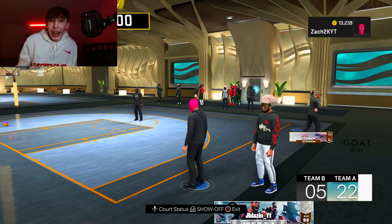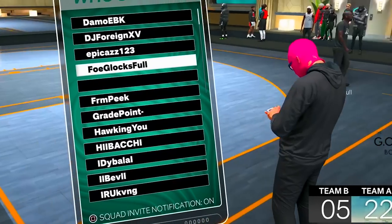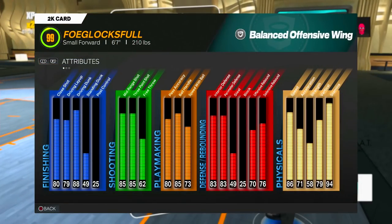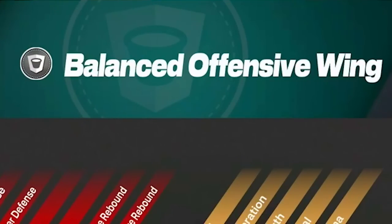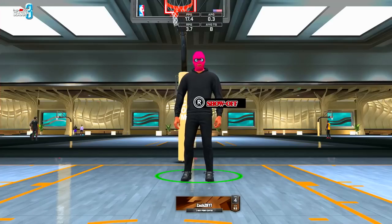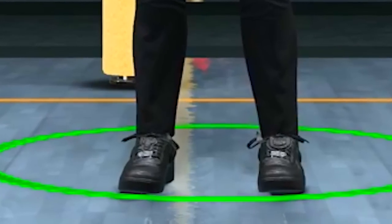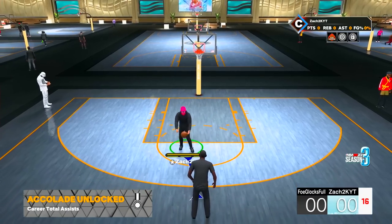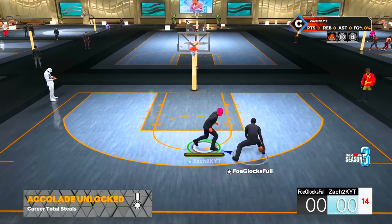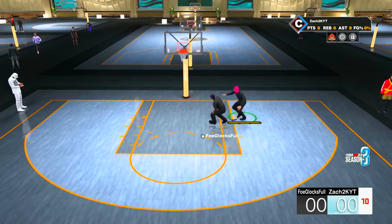All right, so this game just ended. Let's go check his player card. Foglocksful is his name. I almost guarantee you he's a 6'9". Ooh, okay - 99 balanced offensive wing. He's not even a 6'9 demigod. This is nice. How y'all like the fit? We got the pink shiesty on, we got the all black fit with the Black Forces 2. I've barely played any stage games so far this year, so I'm gonna have to get used to it. This guy's probably a little bit better than me, so I really have to be on my A game when playing for this video.